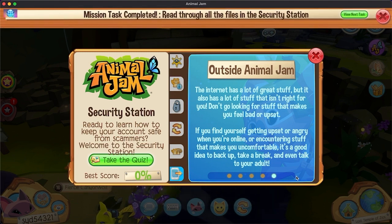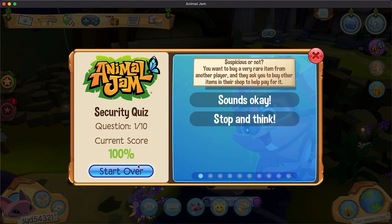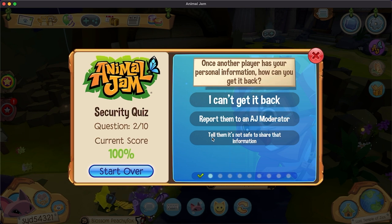I got to take the quiz. The internet has a lot of great stuff but also a lot of stuff that isn't right for you — don't go looking for stuff that makes you feel bad or upset. If you want a very rare item from another player and they ask you to buy other items to help pay for it, stop and think. It's okay if someone gives you a gift for buying something cheap, but if they're making you buy something as a leveraged trade, that's not good.